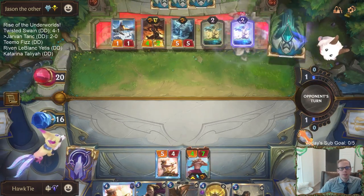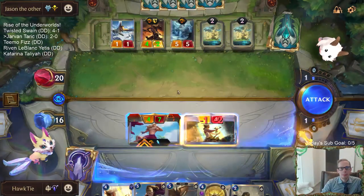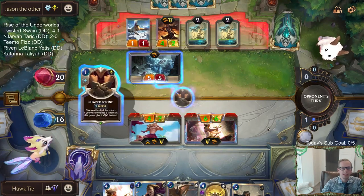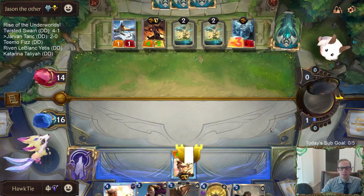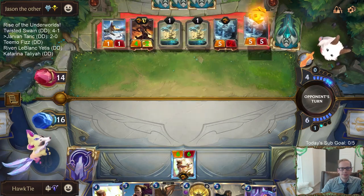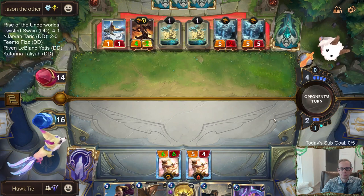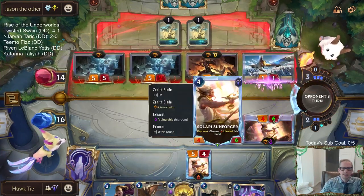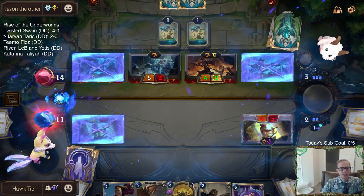I recommend playing basically all the Lurk cards, and then figuring out the other five or so cards. They add another Shapestone - sometimes you just get rewarded. Serky says 'I don't like the Lurk design - you type Lurk in the search bar and add all the cards to the deck.' Yep, that is exactly what it is.